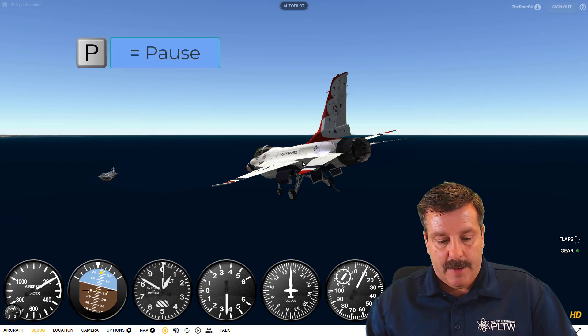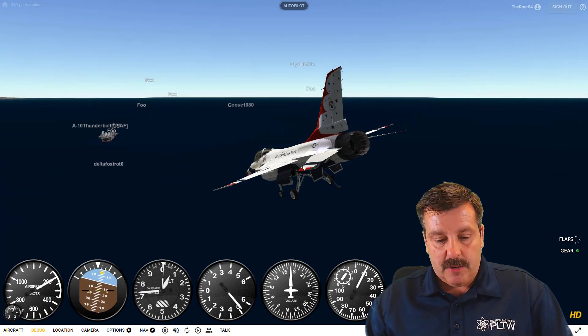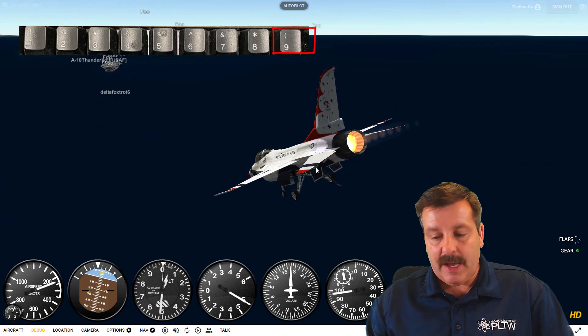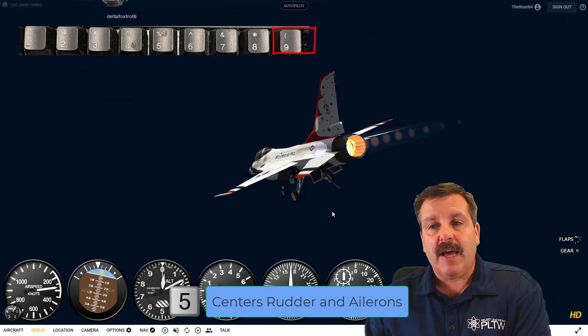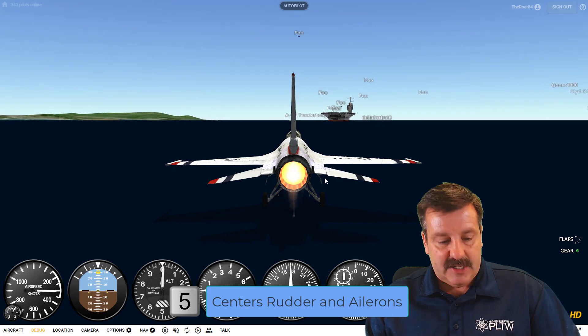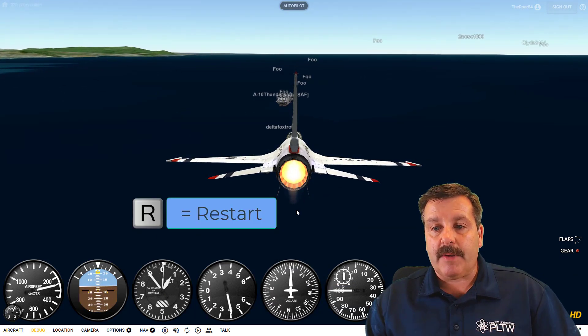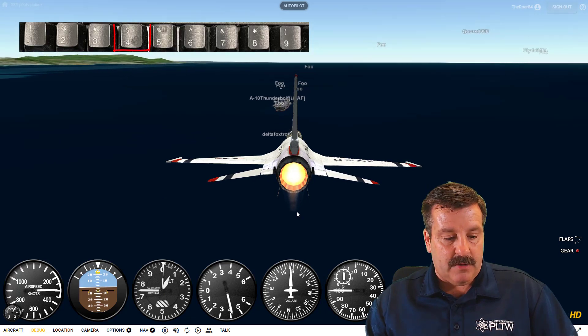I've got my mouse in the middle of the screen. I'm going to hit P for pause, then start moving. I'll hit nine so my throttle is back engaged, then press number five so I'm looking at it from behind. Because I just crashed, I'm going to hit R for restart. Now I'm coming in — I'm going to lower my throttle to four.